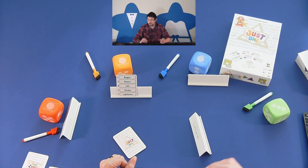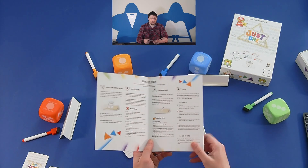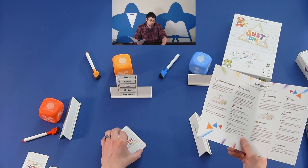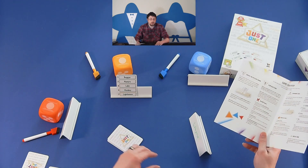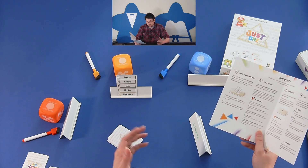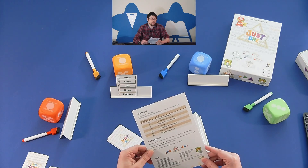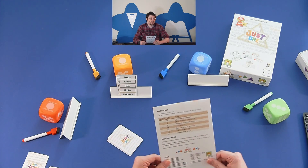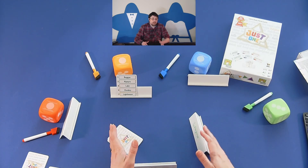There are a couple of other rules around correct and incorrect clues, with examples in the rulebook. You cannot use a different language — so if the word is 'car,' you can't say 'car' in another language. You can't use words in the same family, so you can't say 'princess' if the clue is 'prince.' You also can't use made-up or invented words, and you can't use phonetically identical words — for example, using 'weather' as in sunny weather to describe 'whether' as in whether or not. That's basically how to play Just One.